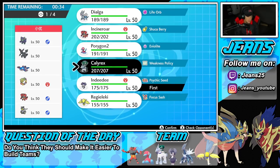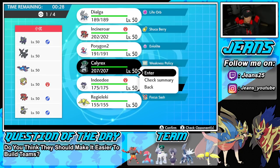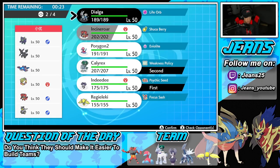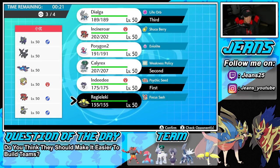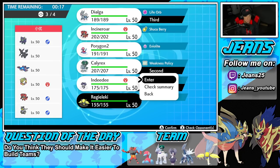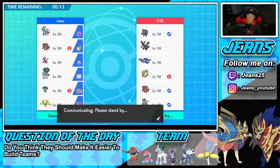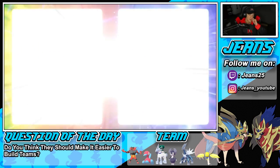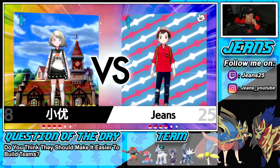I think I'm just going to go Calyrex here. Even if he Intimidates, that's fine — my problem would be if Cofagrigus goes into a Trick Room. I'm going to bring Dialga as well, and last but not least I'll bring Regileleki. Maybe Trick Room ends later in the match and Regileleki can get out there like it did last time. This is guaranteed a winning record — I'd love a perfect 3-0.